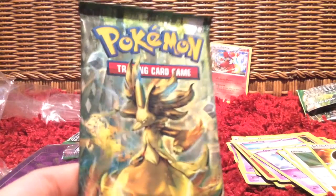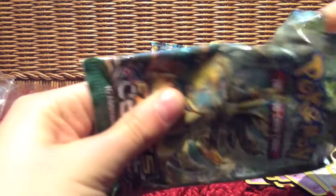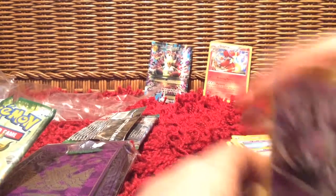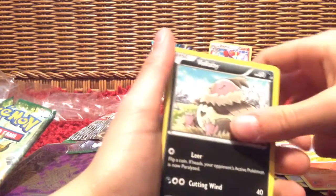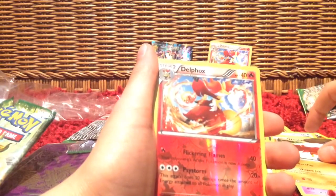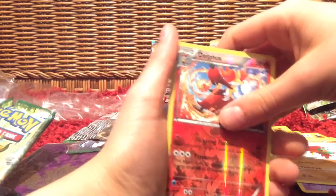Second to last pack — we have Delphox. I have a feeling I'm not gonna pull any more holos or EXes. Let's just see what we get. We have Graffita, Mincino, Whismur, Fennekin, Volbeat, Lass's Special, Weezing, Hawlucha. Our holo is Delphox. And our rare is Snorlax.